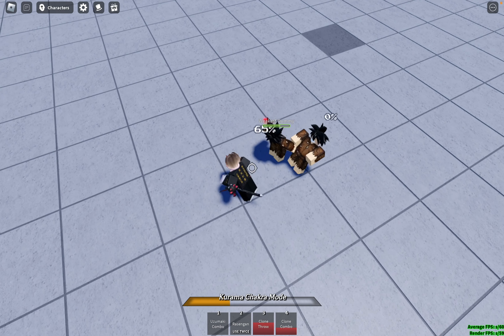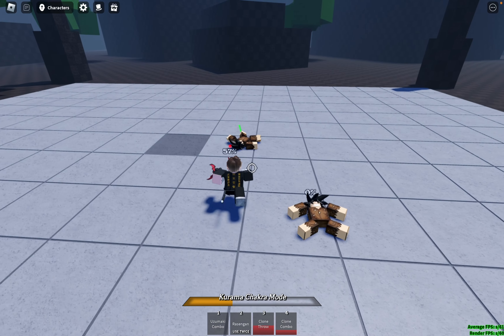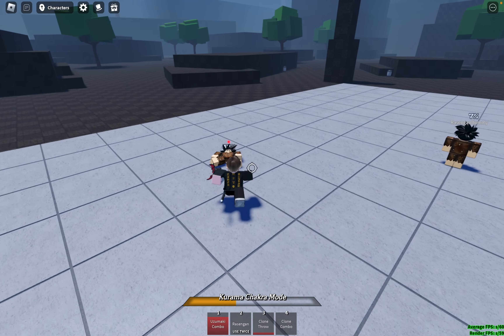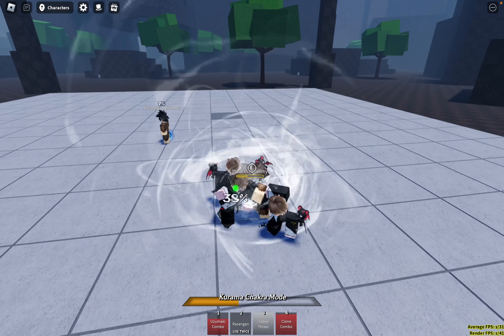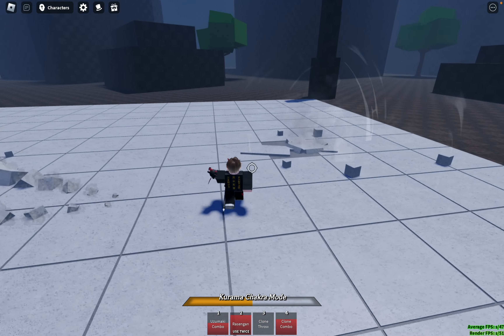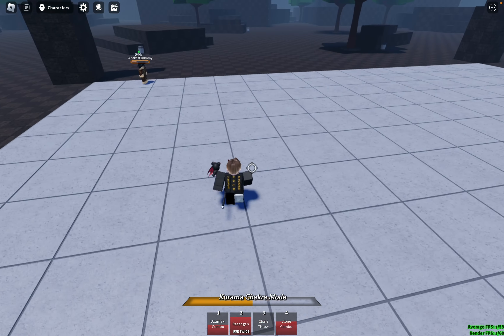How the mini-game works is you will get four keys to press, and they will be in the form of letters — for example, A, D, F, G. You will need to click on these keys on your keyboard, and the same goes for the other enemy. This will keep going on until one person's bar fills up.